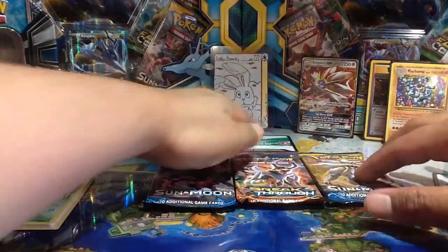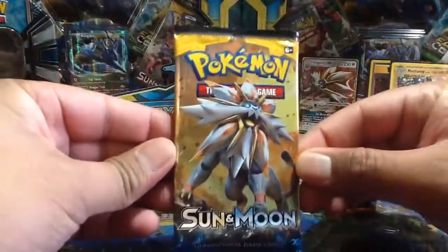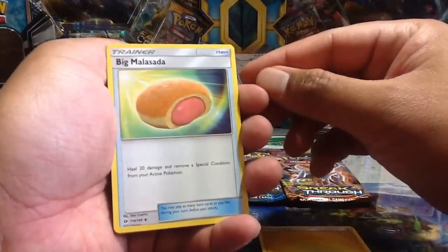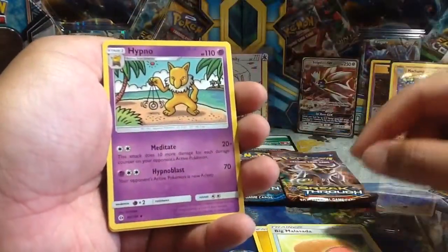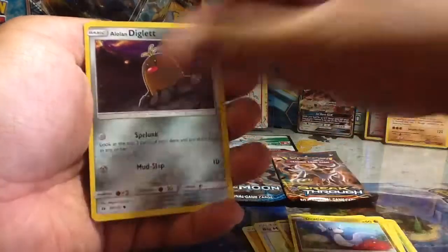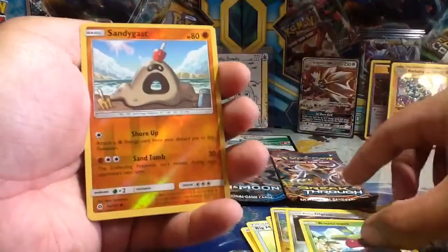Let's move this back a bit for more space and open the first Sun and Moon pack from the tin. Four to the front — there we go. We have: lightning energy, Big Malasada (that looks yummy), Hypno, Poké Ball, Morelull, Sandygast, Dratini, Alolan Diglett, Bounce Sweet, and a reverse Sandygast.